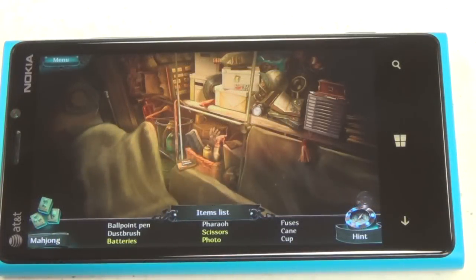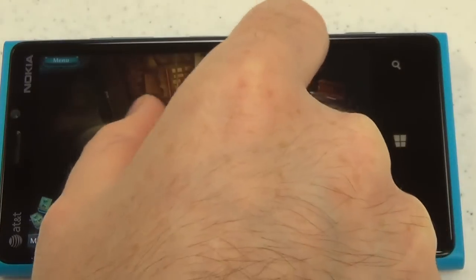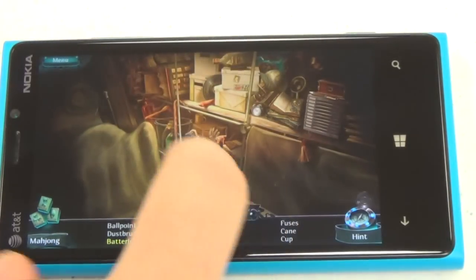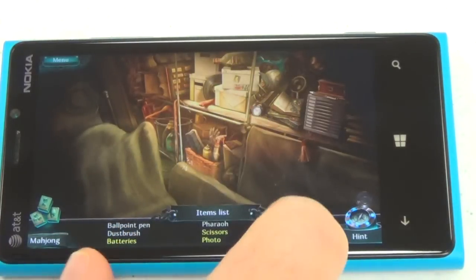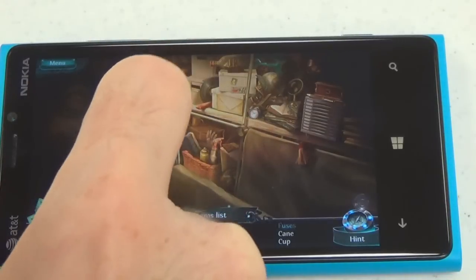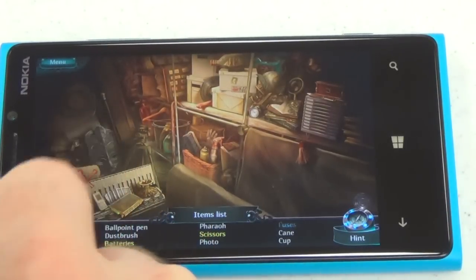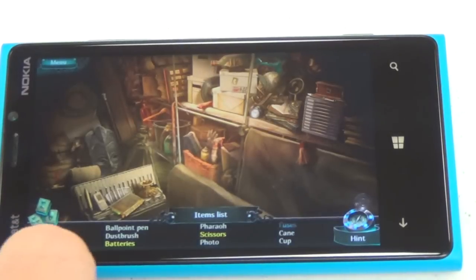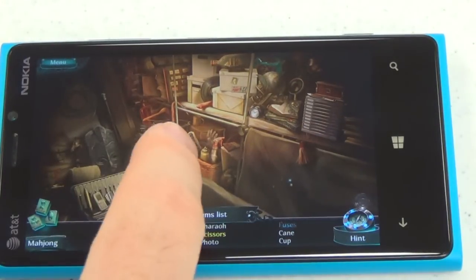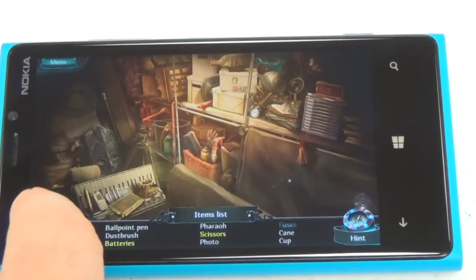Here's the game's first hidden object scene. You can zoom in during these scenes if you need to, and there's a list of things to find. Sometimes items have to be combined or moved around. If you like hidden objects, you've got that to look forward to every now and then — it's kind of a treat. It's not just hidden object scene after scene.